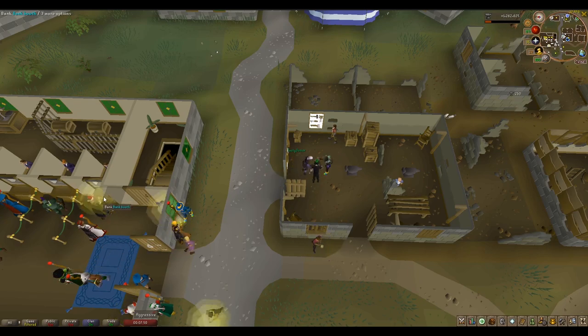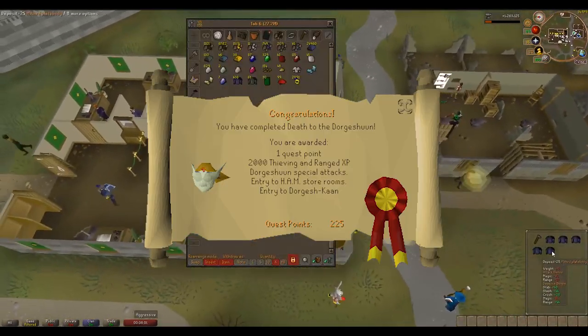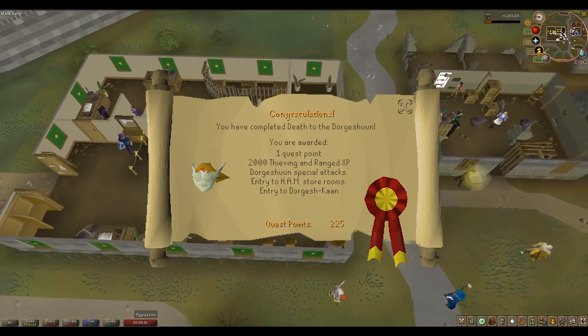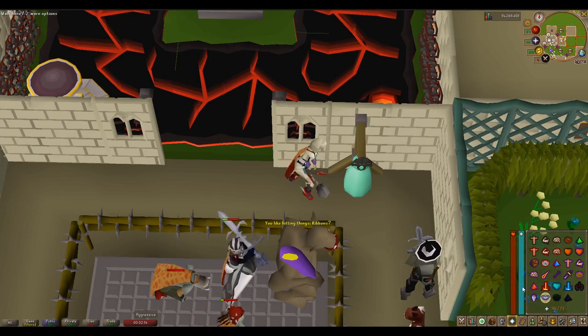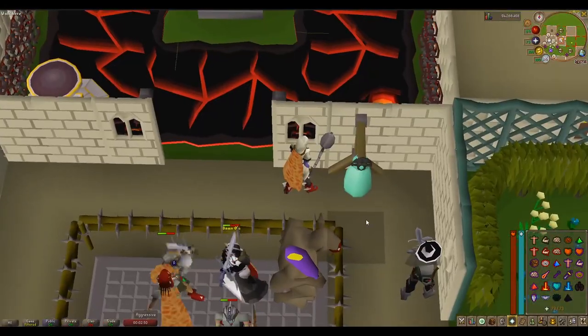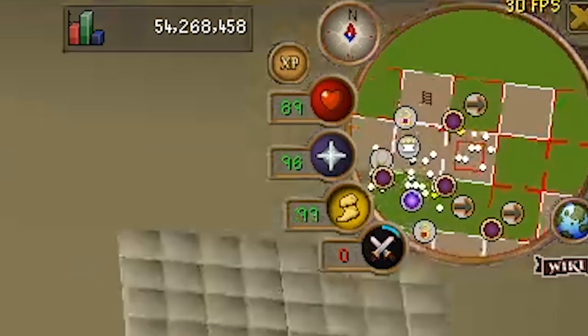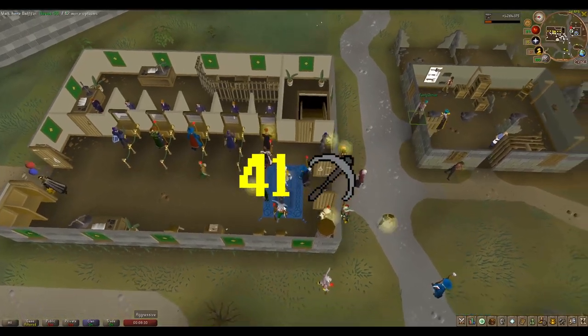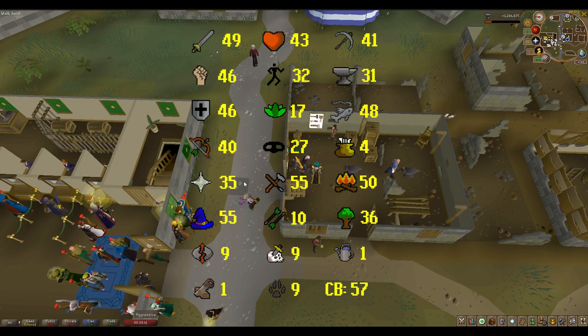Day 4 we're going to do a few more quests. The first is The Lost Tribe where you'll get a little bit of mining experience. Then we're going to do Death to the Dorgeshuun, which is a prerequisite for Another Slice of Ham. That quest is fairly important because it gives you the Ancient Mace — you can use its special attack to recharge your prayer, which is very important when using prayer to kill monsters. You can also use the Ancient Mace on a dummy to increase your prayer past its maximum level. After this, power mine to level 41 mining, then do Shades of Mort'ton for the Varrock Diaries. At the end of day 4 your stats should look something like this.